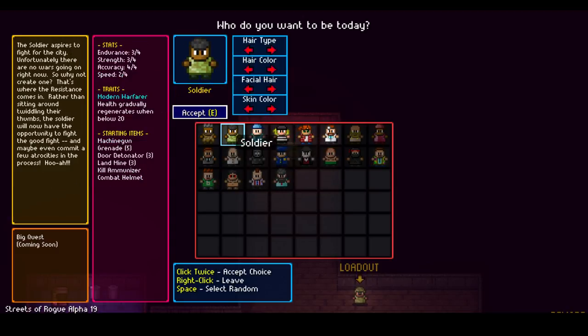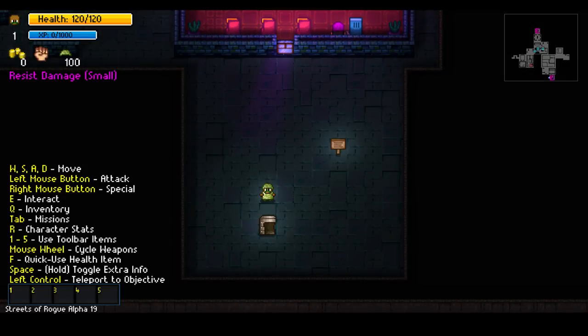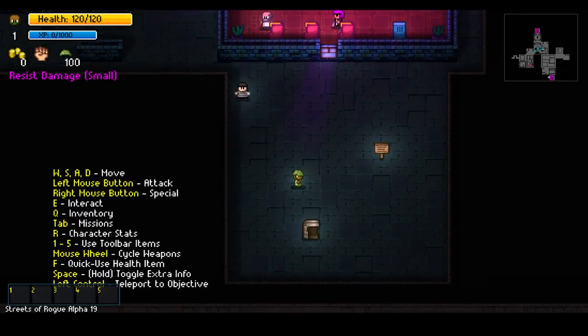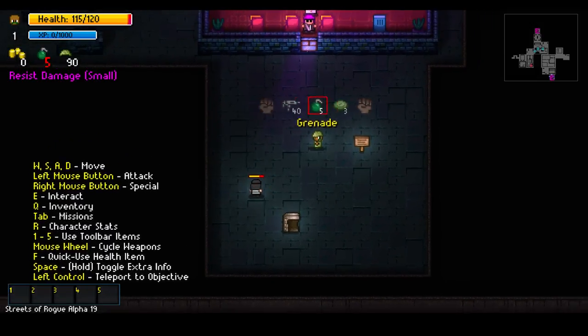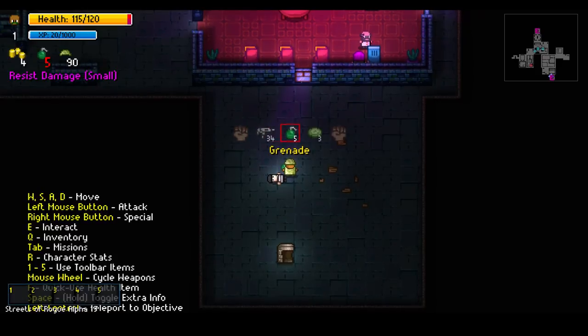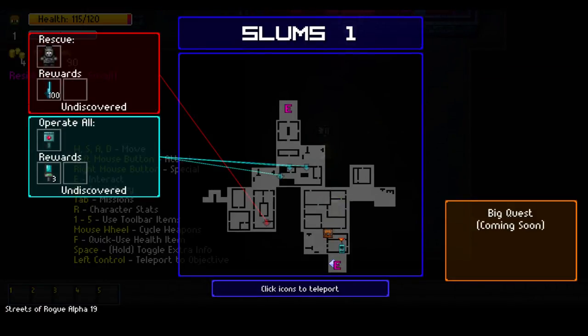We'll start with the typical soldier. The tutorial runs you through the beginning. Controls are WASD to move, with attack and special ability keys. We have fists, a machine gun, grenades, and a landmine. Our mission is procedurally generated every time — this time we need to rescue a gorilla from a prison and flick a switch. The reward is a sword. This is all procedurally generated; I played this mission before and it has changed.